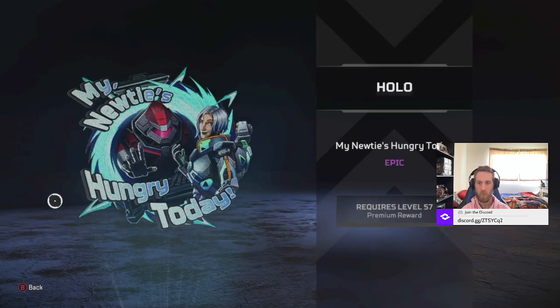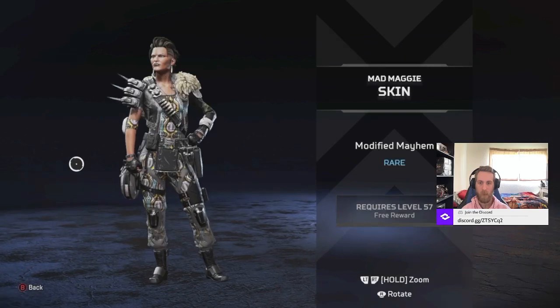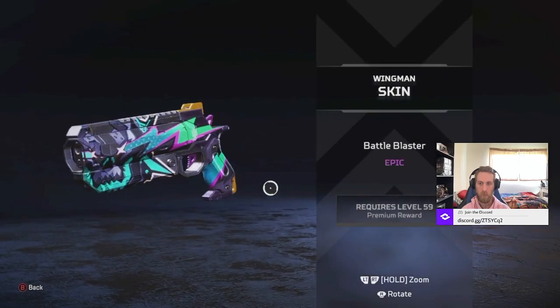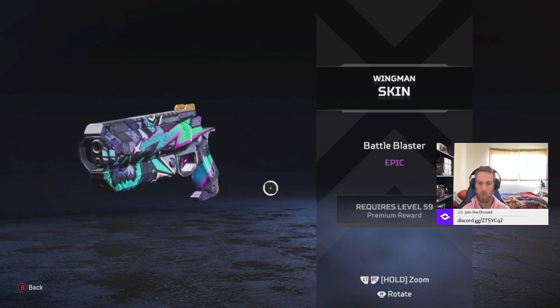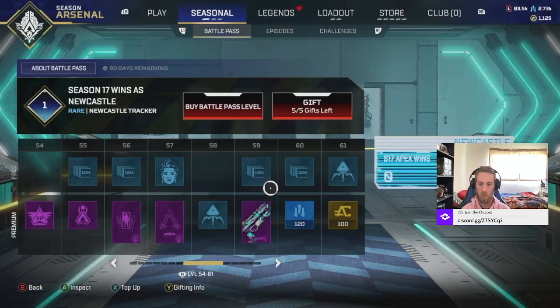There's the Hollow Spray. And then we got a Mad Maggie rare skin - sure. A Wingman Epic Skin. This thing's awesome, and it glows. Oh my gosh, holy cow. This is one of the best Epic Skins I've ever seen for the Wingman. It's also amazing in general, I love it.